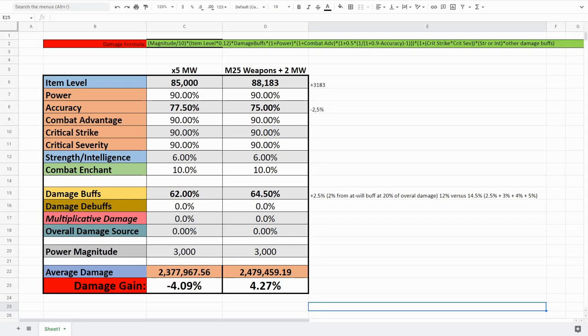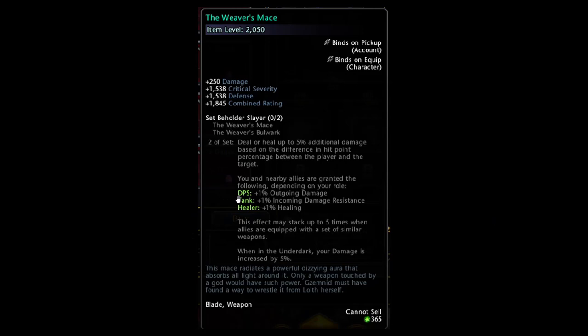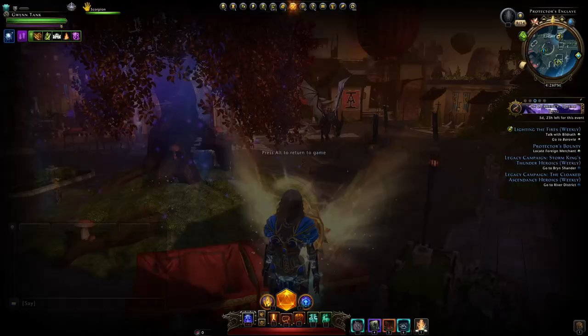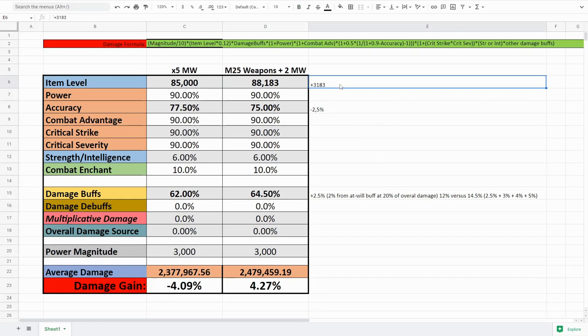I've done a bit of math here comparing a group with five times masterwork versus a group with the Module 25 weapons and two masterworks — because supports will most likely still use masterwork for the biggest bonus. A tank and a healer would only provide an extra one percent to the group each with the new weapons, so if they ran the stronghold bonus instead they could provide two percent each to the DPS, making it four percent total instead of two percent.